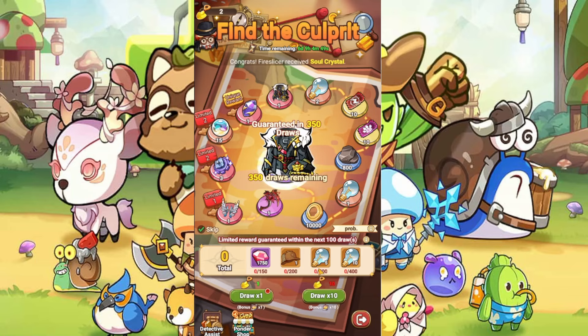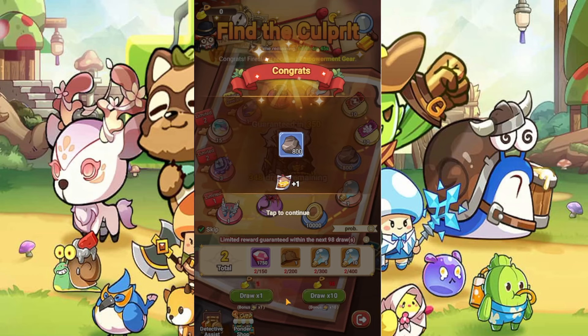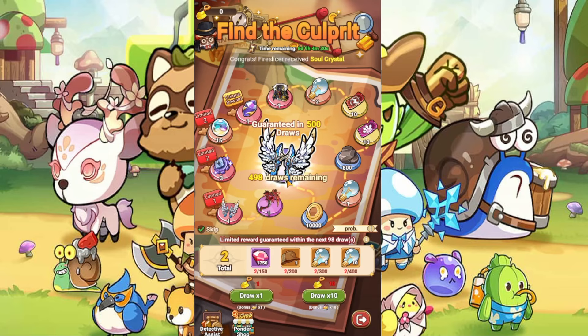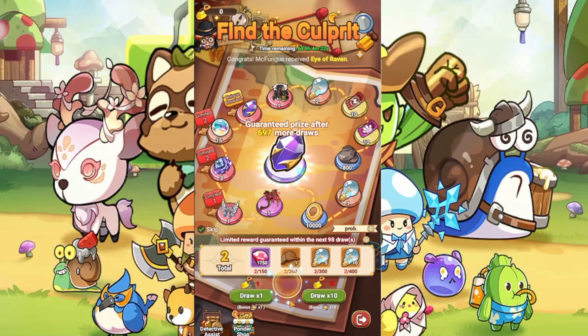I got two draws, so I'll escape and try my luck. There are some rewards including grand prize rewards that are guaranteed after a certain number of draws. For example, this weapon or the artifacts are guaranteed after 1,000 draws, and the outfit — the costume — you're able to get it after 350 draws.